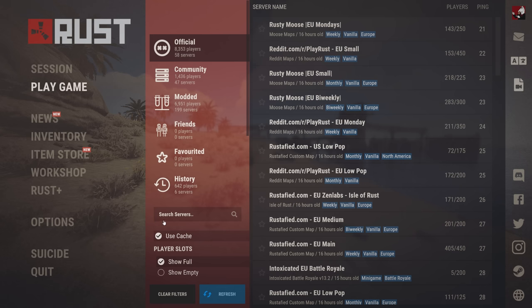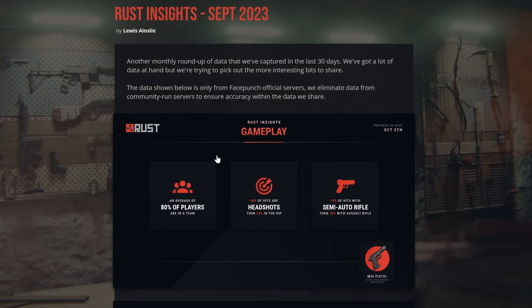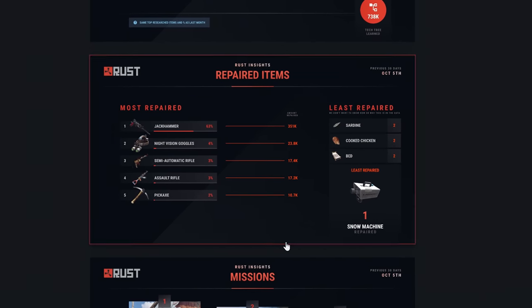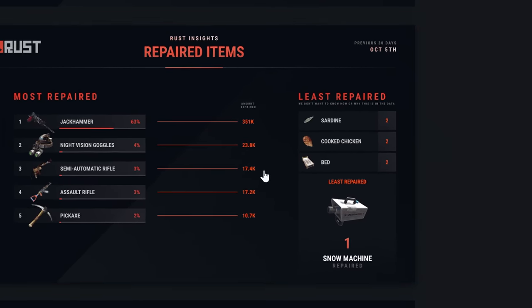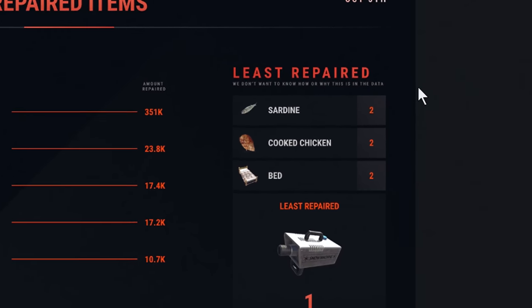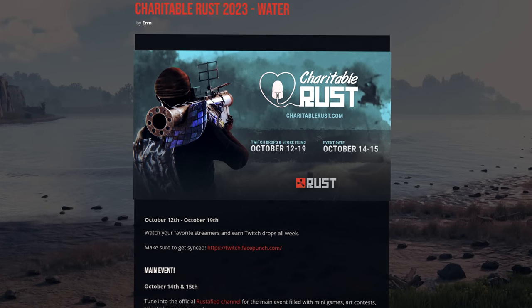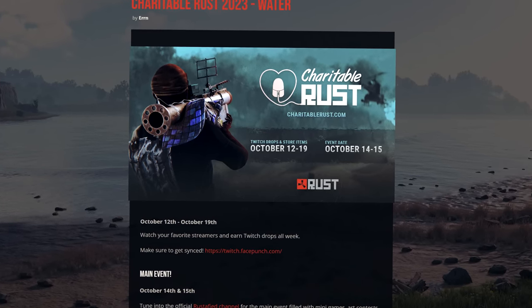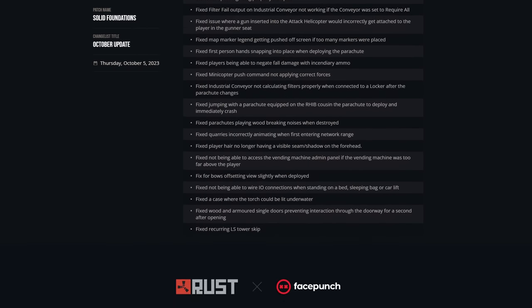Also off by default is the cached browser setting, which — if you don't like waiting for server lists to load — you can turn on now. In this week's Rust insights on the devblog, 80% of players are in a team, not surprising really, and the least repaired items were a snow machine, closely followed by beds, cooked chicken, and a couple of sardines. And charitable Rust plus associated Twitch drops are coming up next week. For a full list of other small changes and tweaks, you can pause here or visit the devblog.